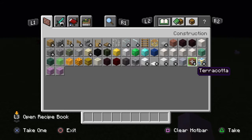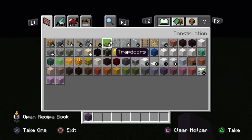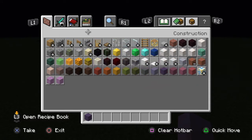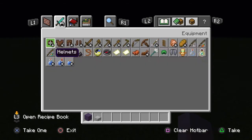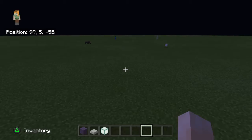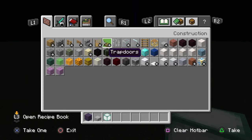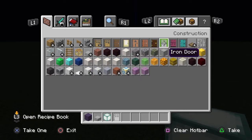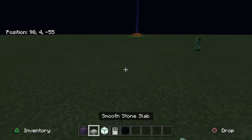Then you are going to grab the materials you're going to use for the TARDIS. What I like to do is grab some blue terracotta, sometimes signs (I don't usually care about that step), some smooth stone slabs, an iron door if you want — it doesn't really matter, but I chose an iron door — and also a black block. I chose black concrete since it's the most black.